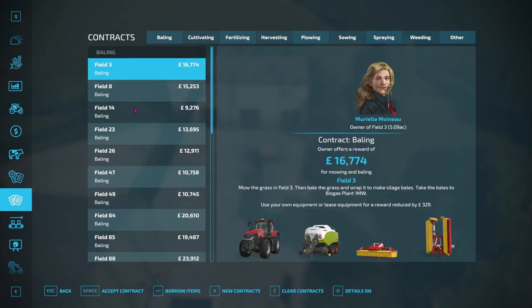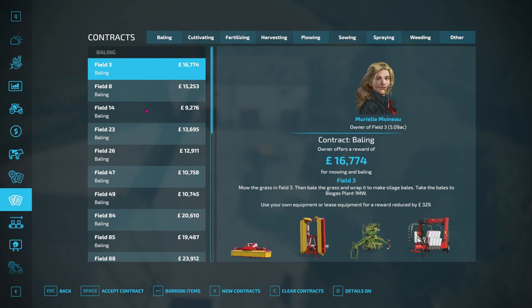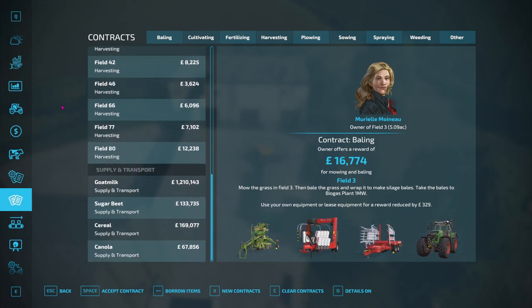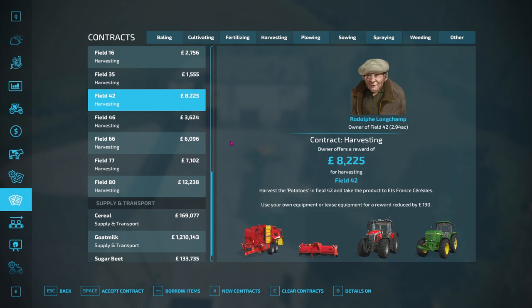Some news has come afoot. I looked at my actual contract - look here, Canola supply and transport. 67,000. I'm going for this. Accept contract. There we go, I'm going to accept it.